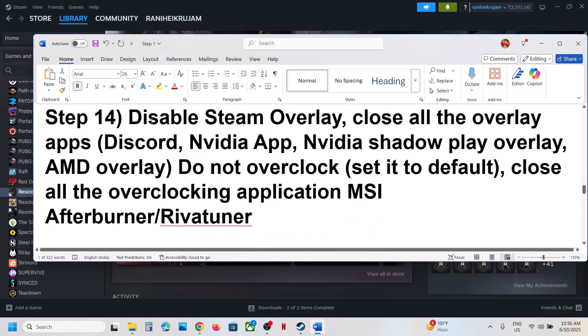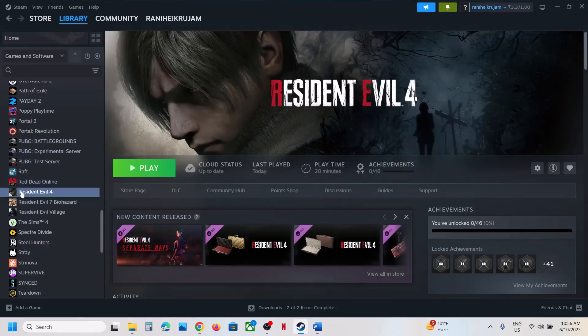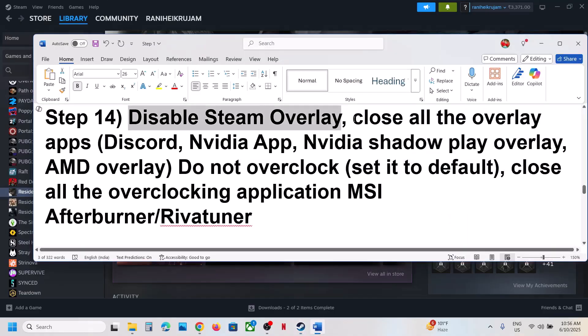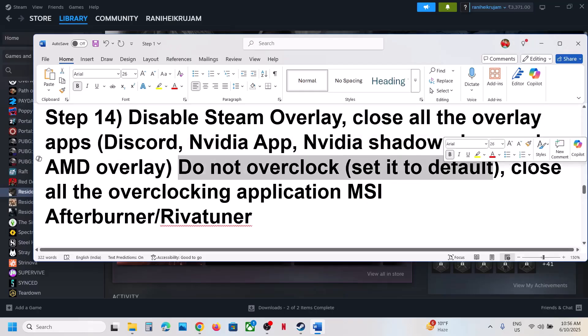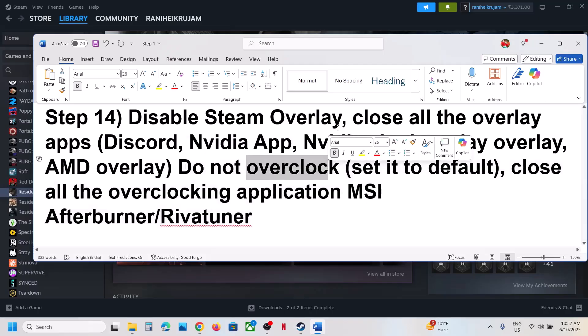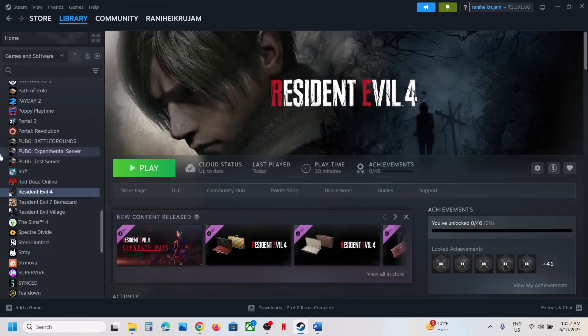Still not working? Disable the Steam overlay — go to Steam, right-click the game, select Properties, and turn off 'Enable the Steam Overlay While in Game.' Also close other overlay applications such as Discord overlay and NVIDIA overlay. If you have overclocked your system, set it back to default and close all overclocking applications like MSI Afterburner or RivaTuner.